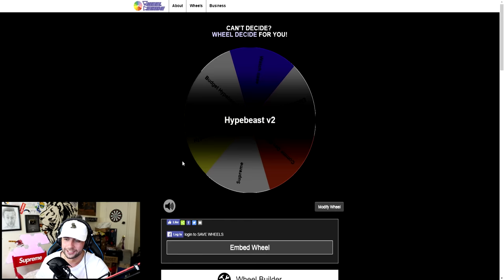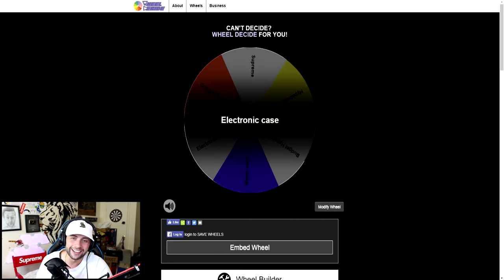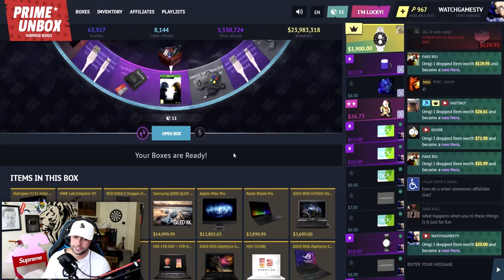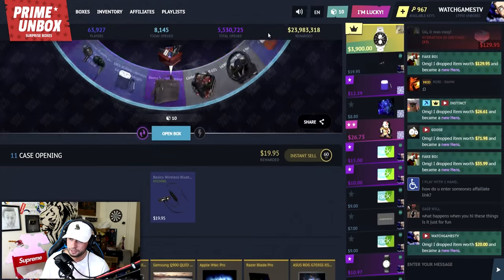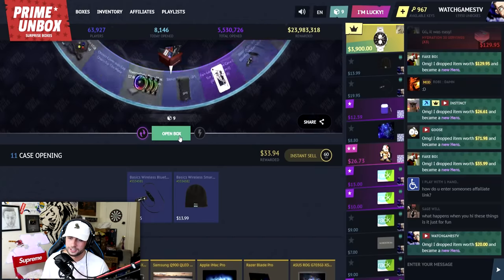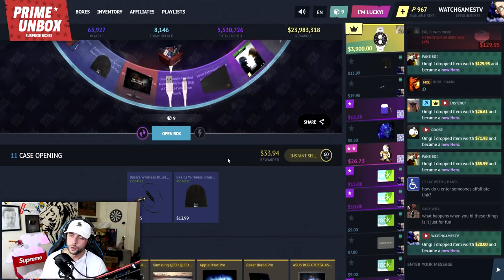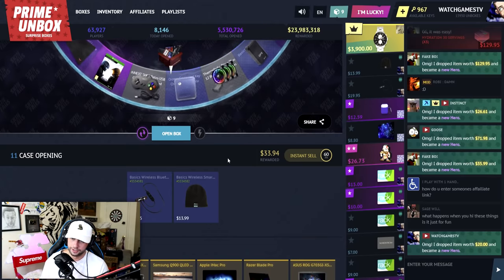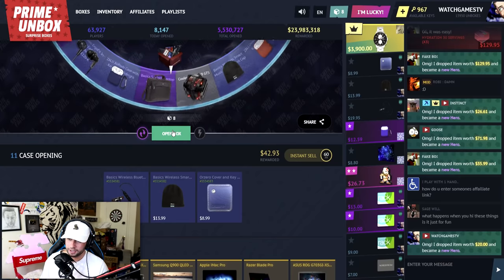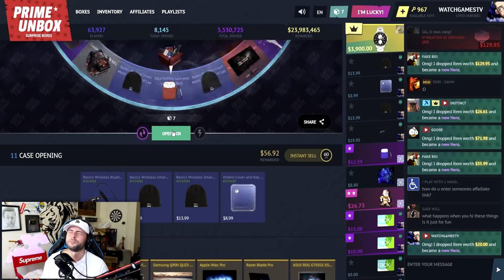Wheel Decide gives me something new — Electronic case. I like it; it used to have a camera for three thousand dollars and now it doesn't, but there are laptops so I can't complain. So far nothing from the electronics. We are the new hero though with our $20 profit.